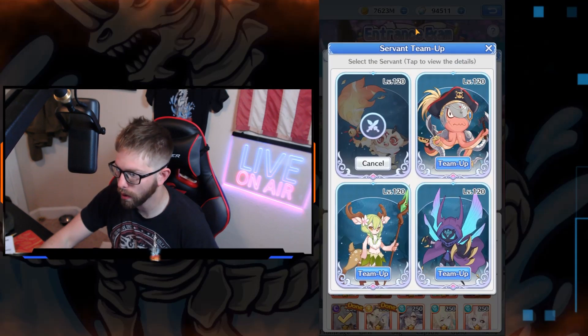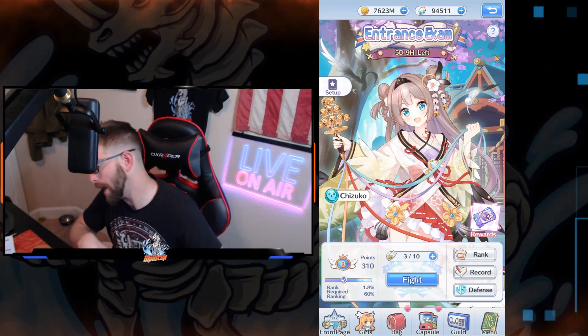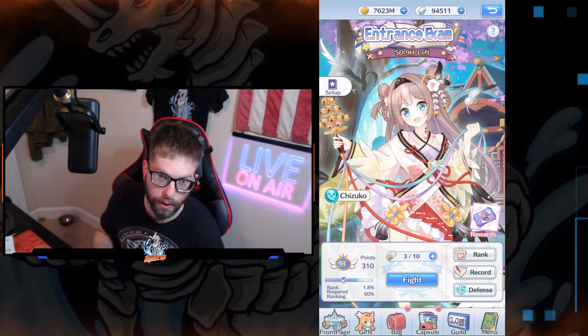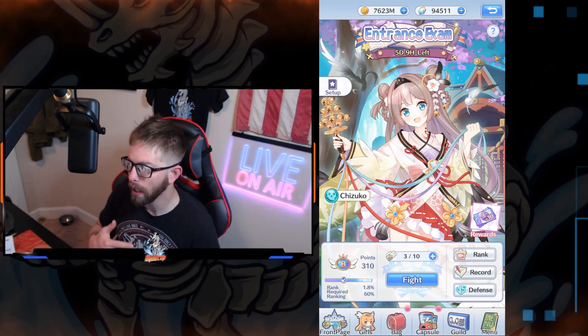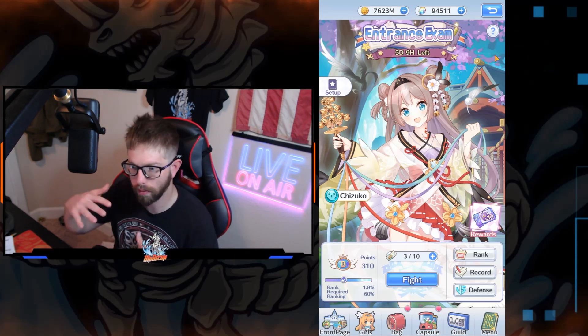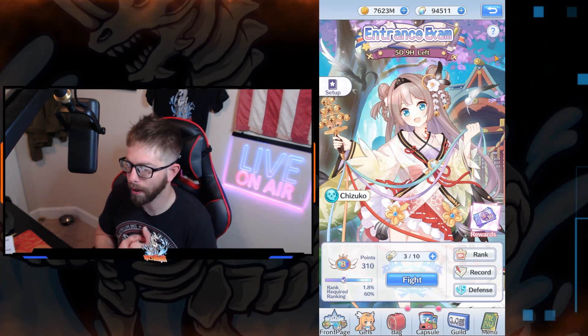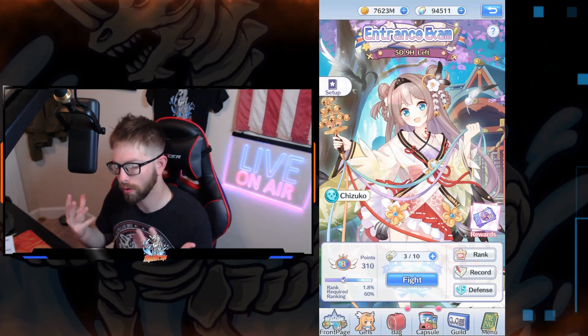I'll show you real quick — the servant is at 120. When you get up to A rank it changes drastically, and then when you get to S rank you get your alt cores out of your servants. If you're new, an alt core is — if you click on the servant, it's a little thing at the bottom — it's like extra levels to the servant on top of the normal levels. And of course you get pink antiques at S rank.